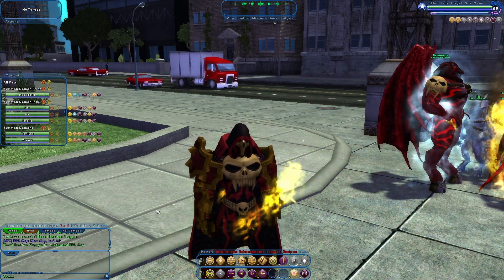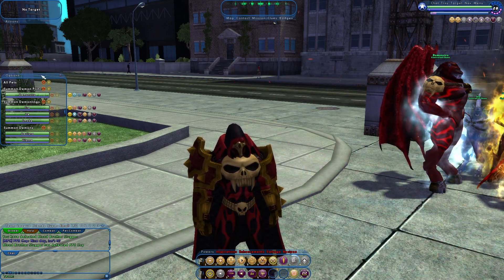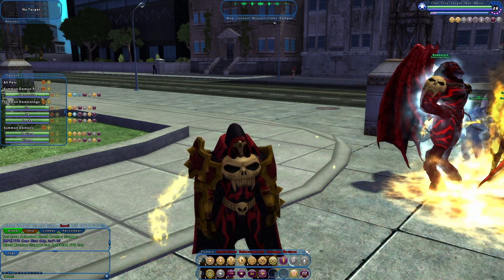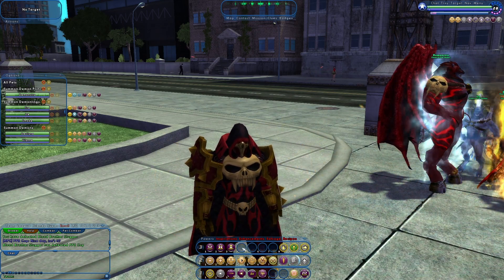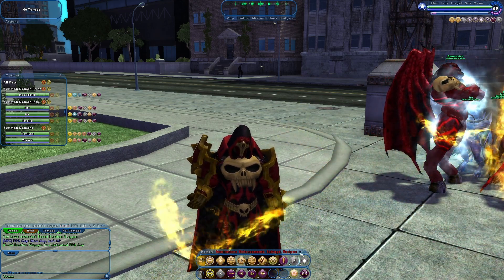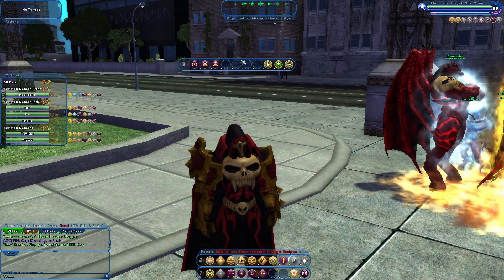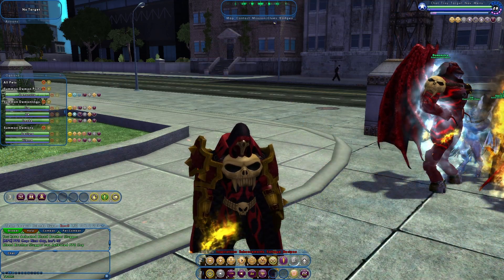So first off, you have your normal setup here. You can see I have all my pets here. Normally you'll have a third tray set up that has all of your pets and stuff like that. But what if you don't want that third tray and you don't want it to be too high?